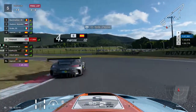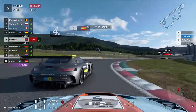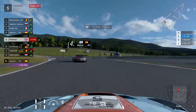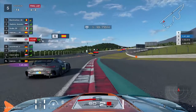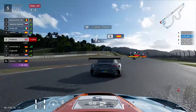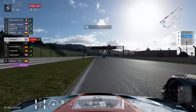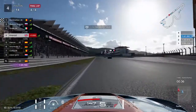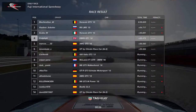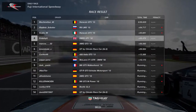The Mercedes goes wide into the last chicane, which gives us an opening. We think about the inside but it's a dodgy corner to commit to, and he closes the door. We're in 5th place and back in our qualifying position. The Lamborghini has a 1-second penalty it's serving. The Mercedes goes wide again, we go wide, we avoid the kerb, and we stick close to the Mercedes. We go side by side on the final straight and the Mercedes hits us once, twice, three times — but we've got the speed. We're in front. Lamborghini takes third, we take fourth. Unbelievable considering we started in 5th and were down in 6th — it really was a good race.